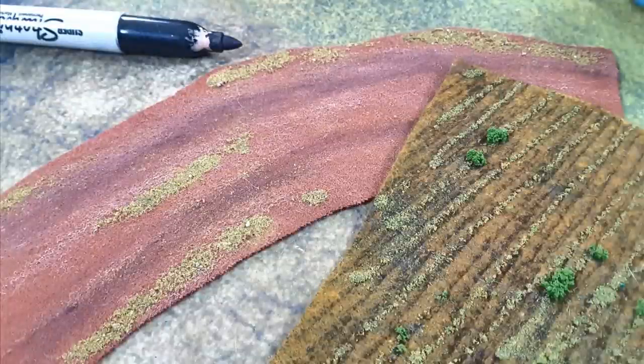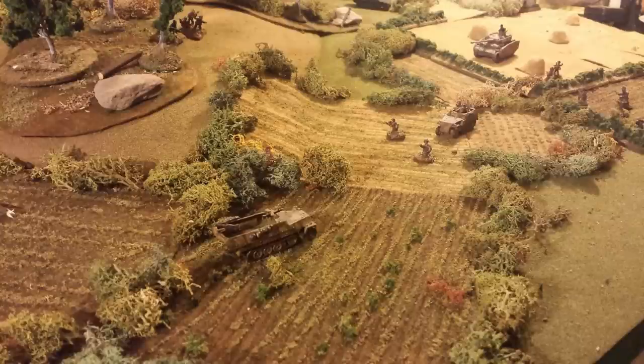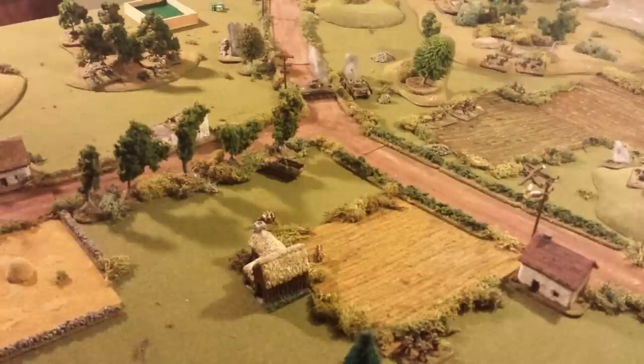Fields are pretty much the same, same techniques. Your black lines with your marker will probably be a little more pronounced — it gives a depth appearance and makes it look like a plowed field, and strands of green flock make it look like there's actual growth going on. I also made use of clump flock, not too much, just here and there. Probably the most important thing to remember with fields: don't overdo the glue, because you will get the problem where it's too rigid and it won't sit right on your table.